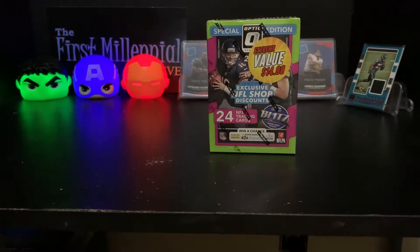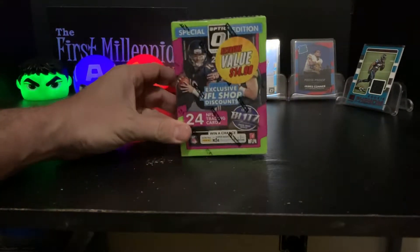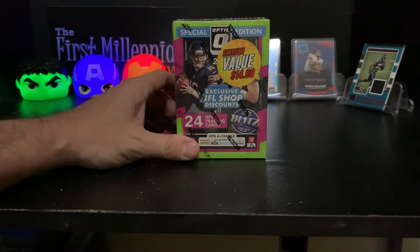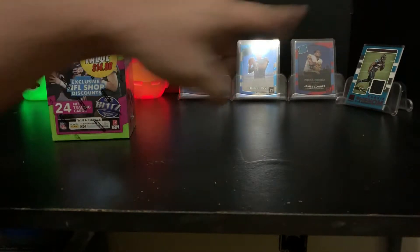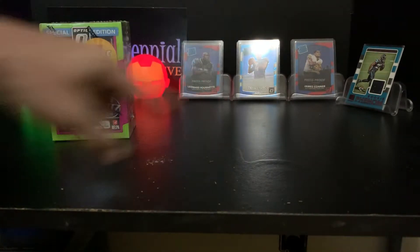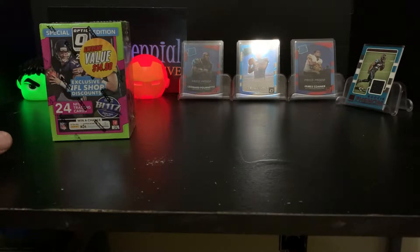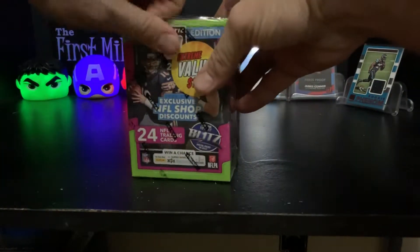YouTube, what's up? It's the First Millennial with another episode of the quest for Patrick Mahomes. As you'll know if you've watched before, I really like these 2017 Donruss Optic, which has just such a great rookie class. I put some cards from Donruss and Donruss Optic up there. I got a Leonard Fournette patch card from Optic and a red press-proof rated rookie from the regular Donruss, a Deshaun Watson Optic, and a James Conner red press-proof from previous packs. Like, comment, subscribe, and share. Let's get this party started.